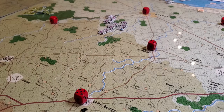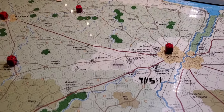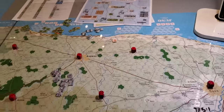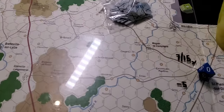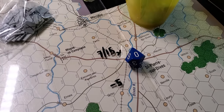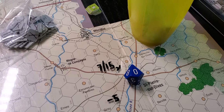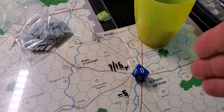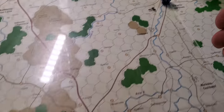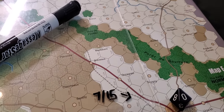It gets even more interesting as we come down here. There are 10 VPs available on the 15th of July if we get to this location, which is sort of the head of the Falaise Gap. And here's Falaise — you would get 10 VPs for it. Argentan would also accrue 10 VPs.